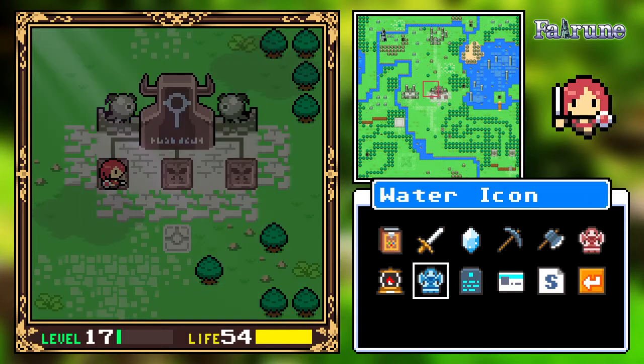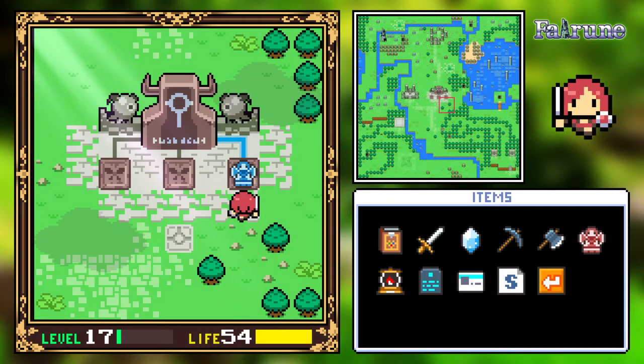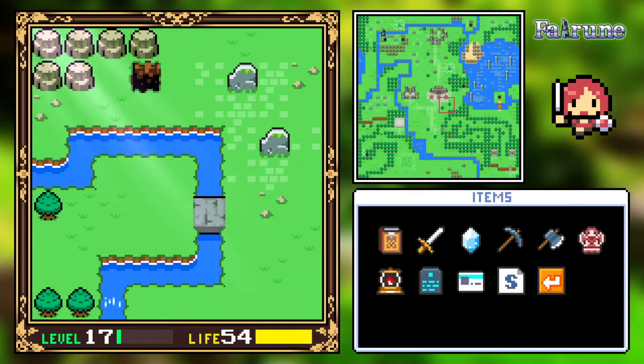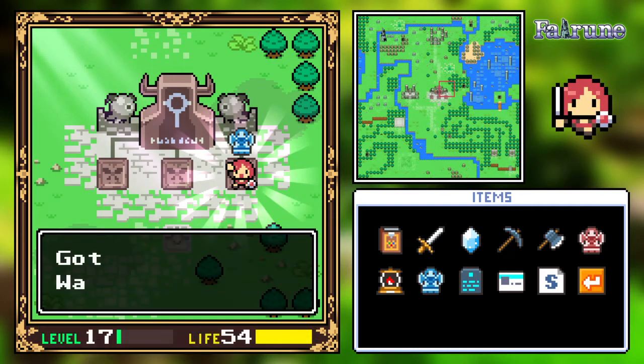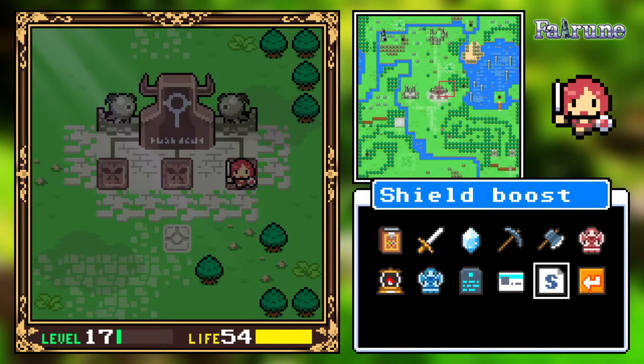The slime's upgraded. Wrong one - nah, it goes the other one. Badoom! I'm gonna guess the last one is a wind spirit. I think that's in the upper left? Yep, upper left.